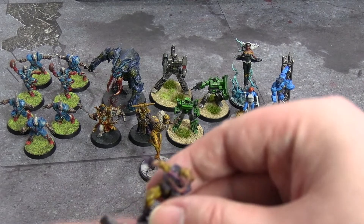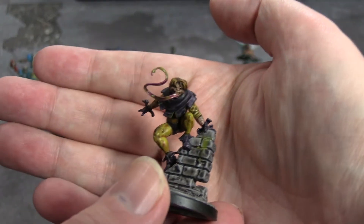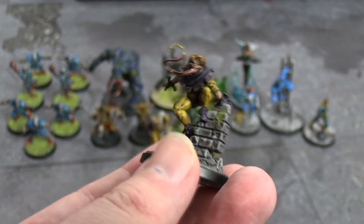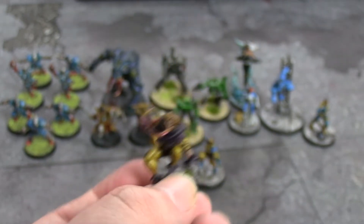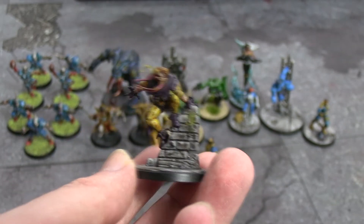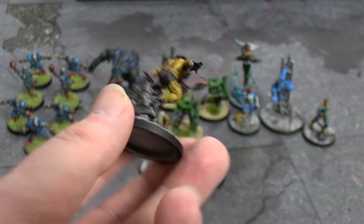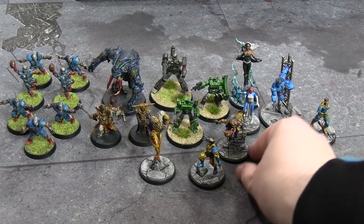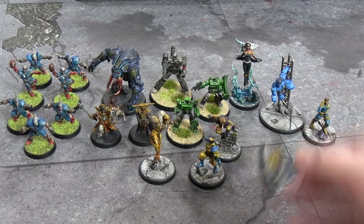Then we have Toad — nobody really cares about Toad, he came with Magneto so that's why you have him. Tried purple and yellow with the washes, added some Nurgle's Rot to be slime because he's got a slimy tongue. His rules are fine, it's just nobody cares about Toad. He's going to stand over there and watch.